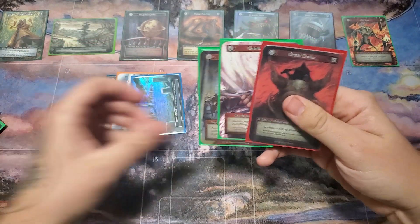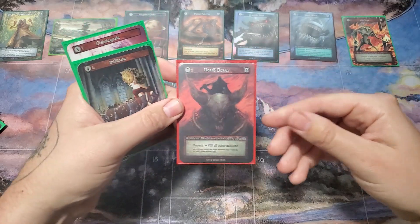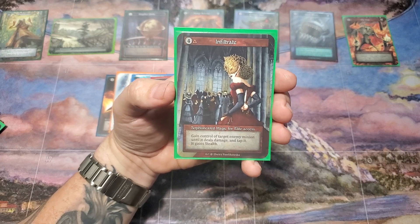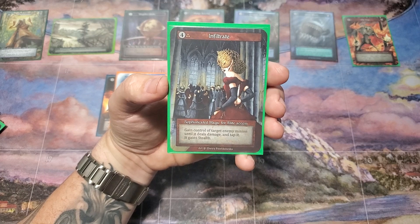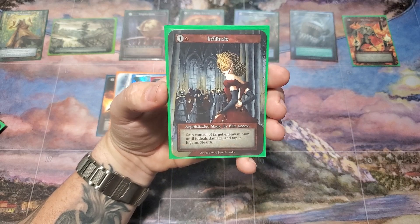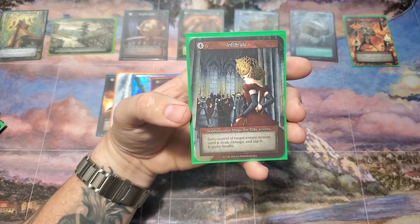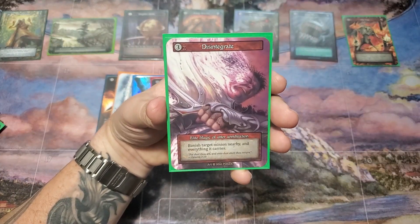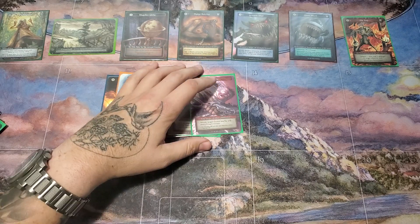For fire honorable mentions: Death Dealer again — being able to wrath the board when it comes into play and then off of Genesis. Death Speaker can do this multiple times, which is pretty insane. Infiltrate is an exceptional card — four cost, elite. Basically steal an opponent's minion until it deals damage, tap it, and it gains stealth. So if there's a problem minion you can't kill, just steal it and wait until your opponent's avatar is on death's door and send it at them. Really good for four cost. Disintegrate is also an exceptional removal spell — being able to banish a nearby minion and everything it has. I can't express how good that card is.